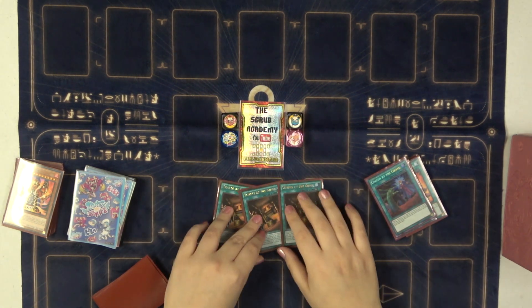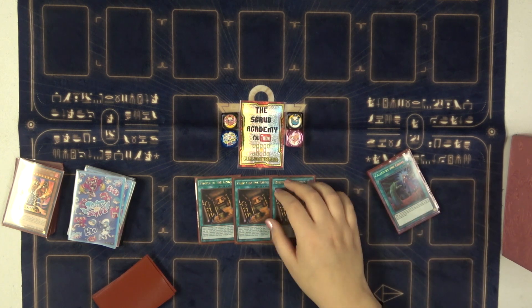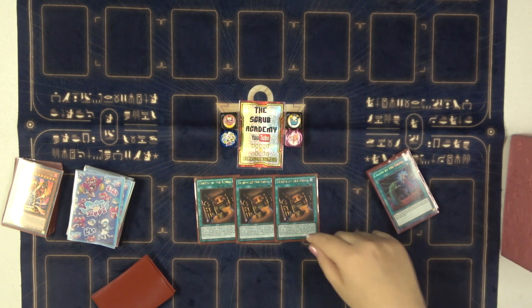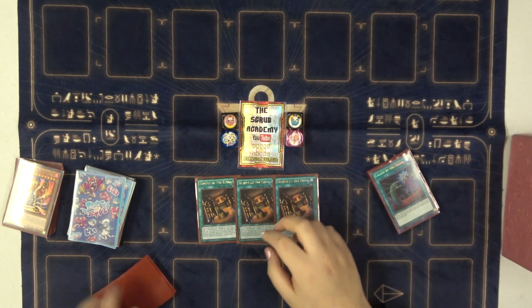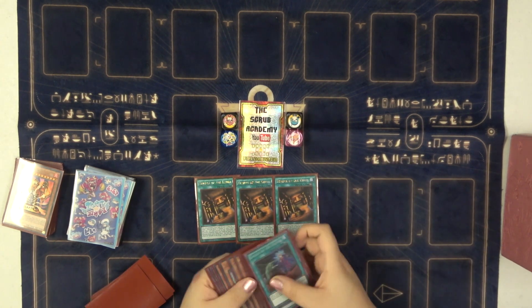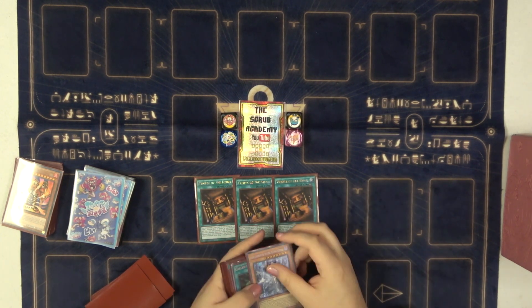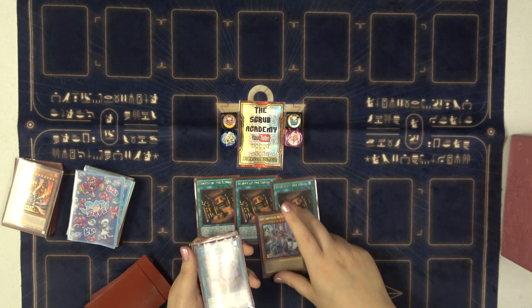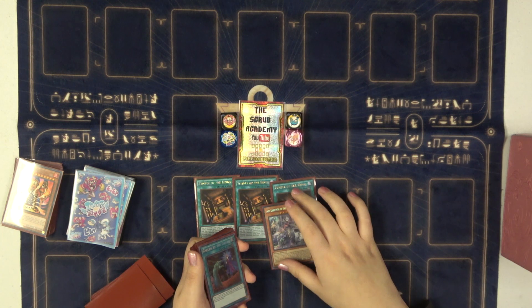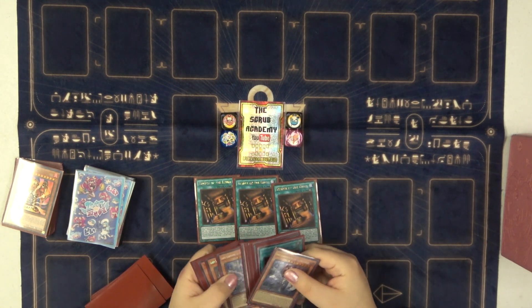And the spice — Temple of the Kings. You can activate one Trap the turn it's set, every turn. All it does is let you set your traps and immediately flip them, which is really good because it turns Lady's tutor effect into a fast tutor — basically a Trap Trick for free every turn. Usually if you just set a trap with her it's like 'okay,' but now you set a trap and then flip it. So you get to play a whole bunch of crazy one-of traps as silver bullets, and then immediately flip them.